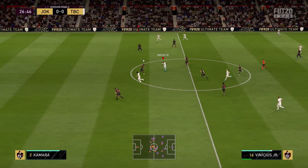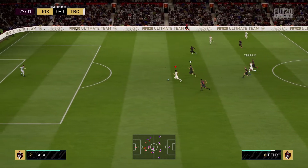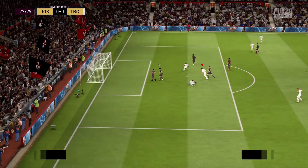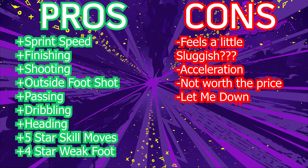Good ball control and dribbling — you can dribble past goalkeepers and players, very good at that. Good heading too; I did score a header with him. He has 91 jumping so good heading stats. Stamina is great. He's not super strong, but he can definitely hold some players off when he controls the ball.